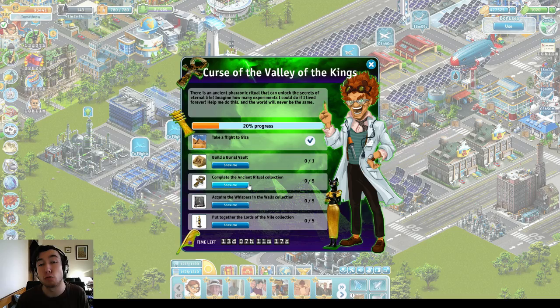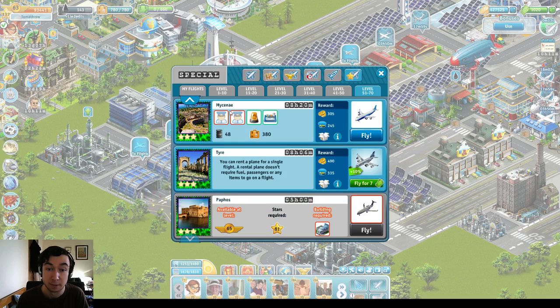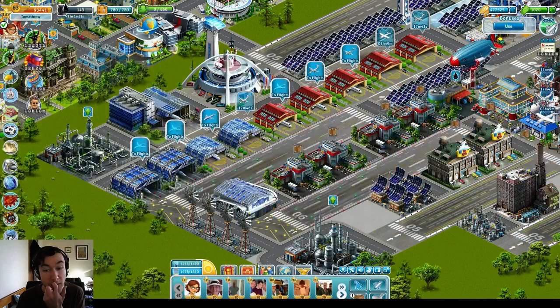Task 3 is to complete the Ancient Ritual Collection. This is fairly straightforward — the items are dropped from the various flights. So they are dropped from the flights that are Giza, Servitari, Mycenae — I don't know how that's pronounced — Tyre and Paphos. The Paphos requires the Thunderbird plane. They all require different planes to actually fly. Interesting that there's no actual jet or powerful Delta flight, which is quite interesting.